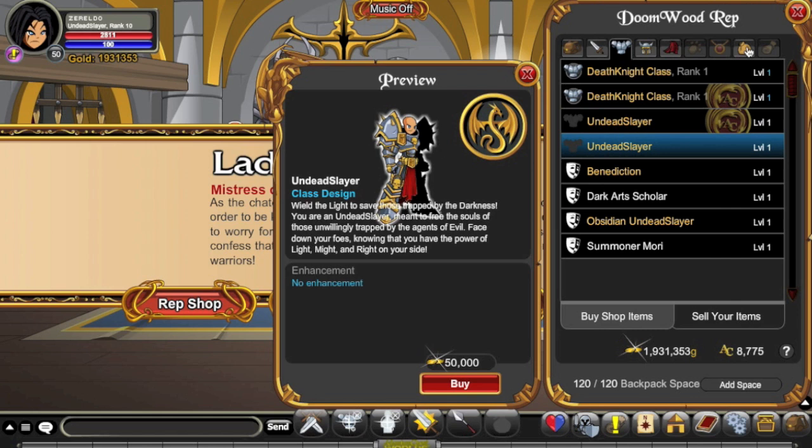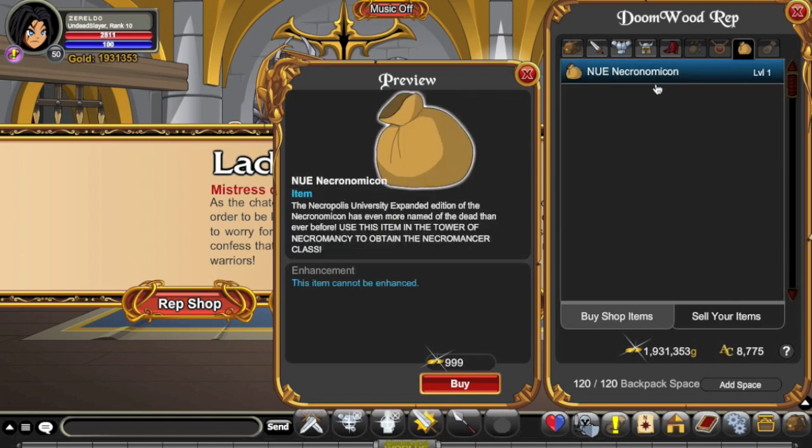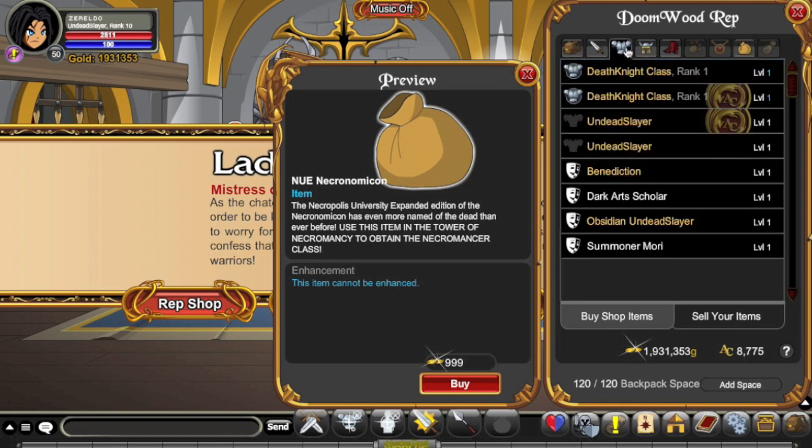However, if you just look here, there's the Necronomicon, and you need this to become a Necromancer and get the Necromancer class. So you get essentially three classes from one Rank 10. So if you want to get a Rank 10, this is the one to get, as far as I'm concerned. Necromancer is a beast, Death Knight's interesting, and Undead Slayer's certainly got its purpose.